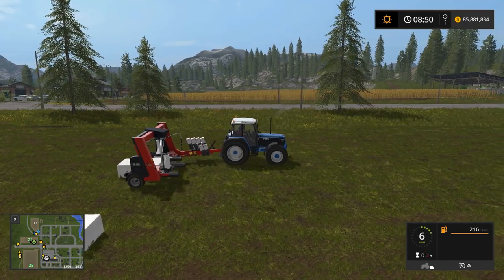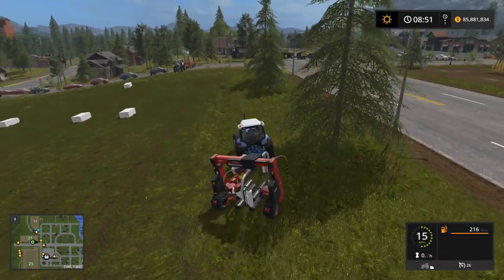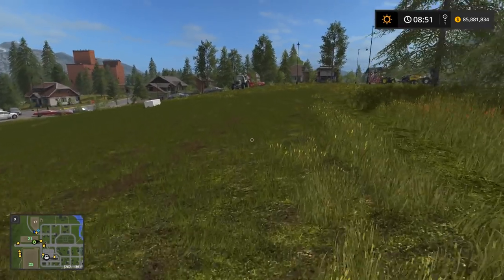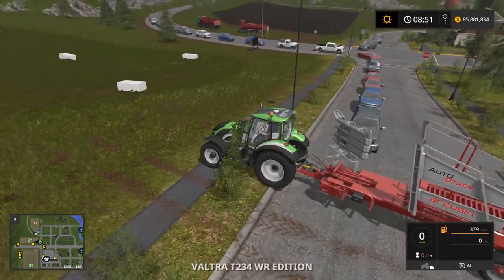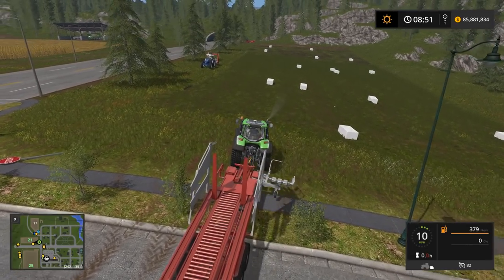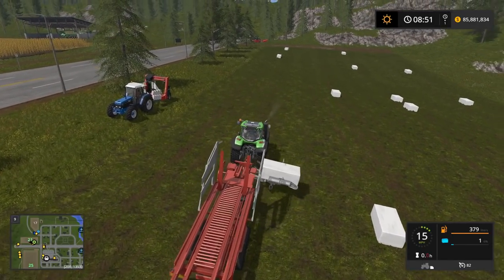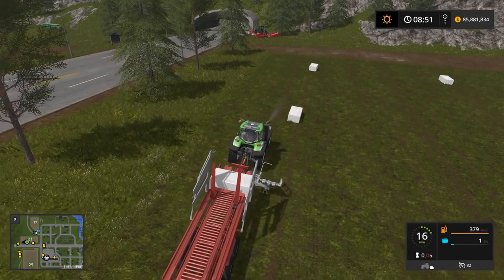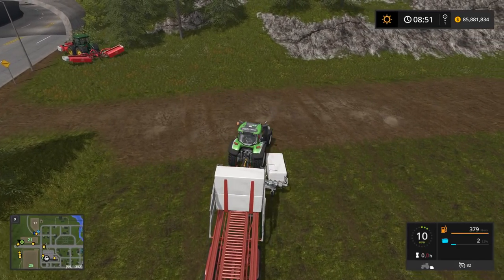I'm done wrapping the bales. We're going to go ahead and collect them and then we're ready to do our little sell test. I need to grab one of the big tractors and pull a trailer. This collection wagon holds 16 bales and I think we have about 14-15 bales. So we should have just enough to almost fill this up on this field. Unlike the harvester, you have to drive back and forth across the field to collect.